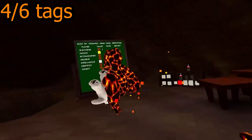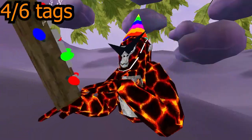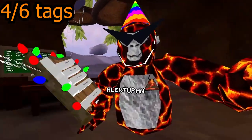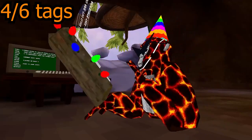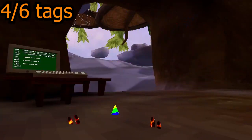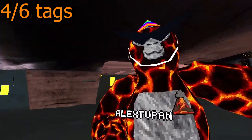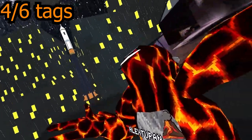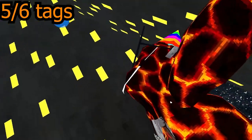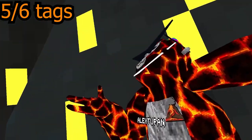Now it's time to turn off all my mods and turn on the most OP one. This one will let me immediately tag them. From what I saw on a video, it's called no-collide — this just lets me phase through floors. As you just saw, this pretty yellow monkey isn't expecting anything.